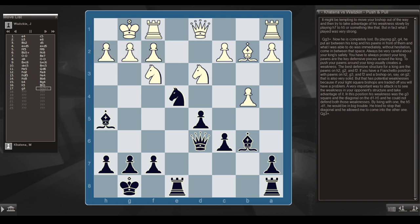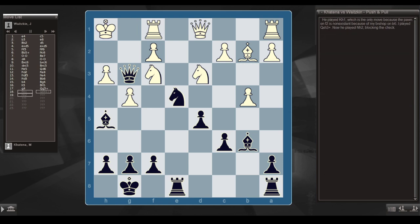A fianchetto position with pawns on h2, g3, f2 and a bishop on g2 is also very solid, but has potential weaknesses if the light-squared bishop is traded off. A very important way to attack is to see the weakness in your opponent's structure and take advantage of it. In this position his weaknesses were the g3 square and the d1-h5 diagonal — and he couldn't defend both. By living with one, he'd be in big trouble. He tried to stop the diagonal and allowed me to come into the other one — queen g3 check.